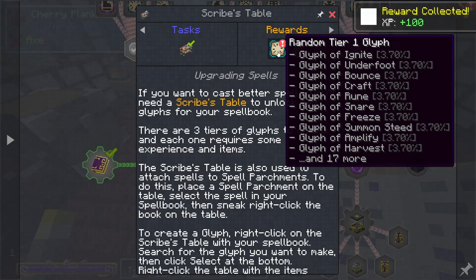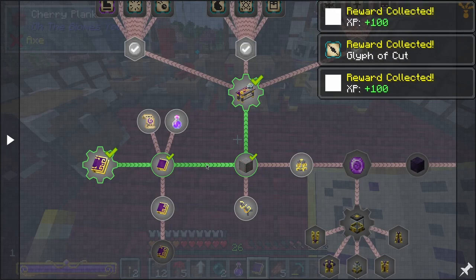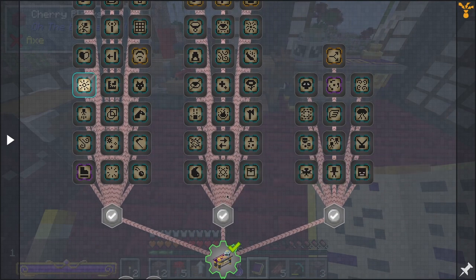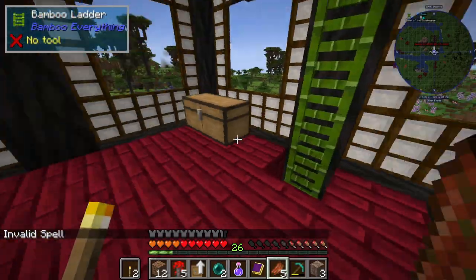Random tier one glyph — glyph of cut. Sounds combat-oriented. A lot of branches there — glyph of conjure mage light! I got that — I think it's at the house.